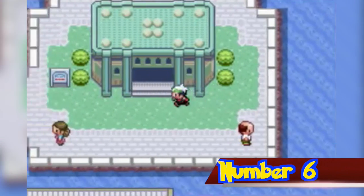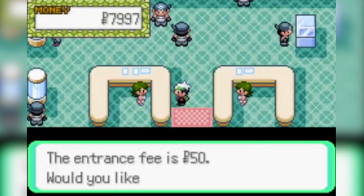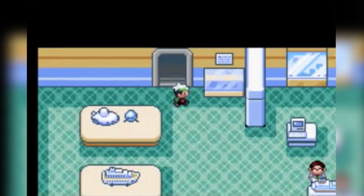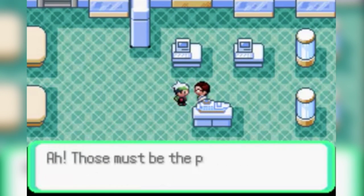Number 6. If the player lacks the 50 Poké fee to enter the Oceanic Museum while Team Aqua or Team Magma occupies it, they will be admitted for free as the receptionist will mistake the player for a member of Team Aqua or Team Magma. However, this will no longer work after Team Aqua or Team Magma leaves the building.